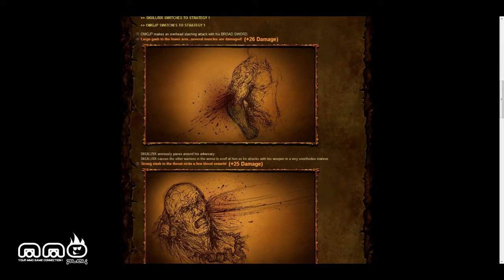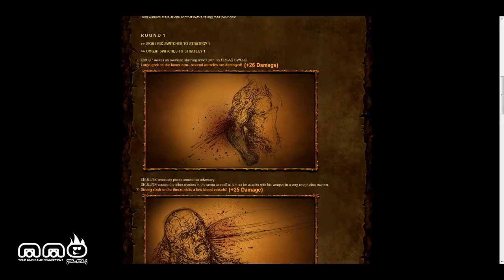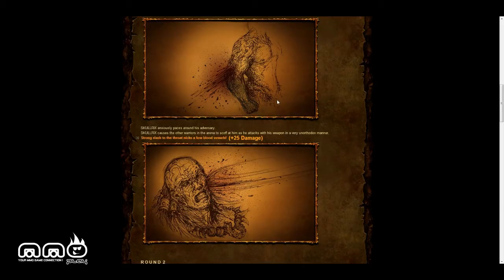This is the combat. A lot of people don't like this kind of thing, but there is definitely demand for this type of game. Look at this art style — this is amazing. It's showing you statistics of the damage. You can literally visualize this. There might not be visual animations themselves, but our minds are really capable of visualizing something, and with a little bit of imagery you can really see it. This is where the gore comes into play. We're both using strategy one. I make an overhead slashing attack with my broadsword — I get his lower arm, I miss, so I damage some muscles. He does a strong slash to the throat — nicks a few blood vessels.